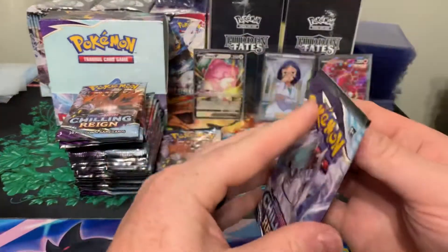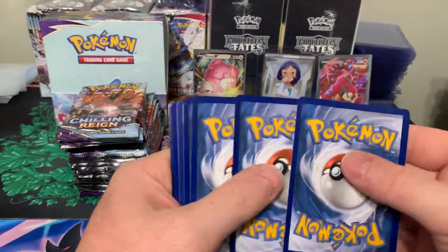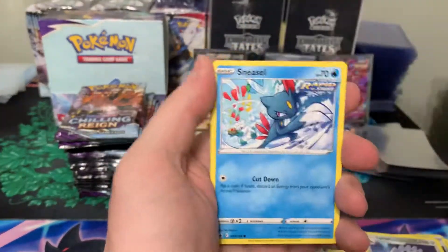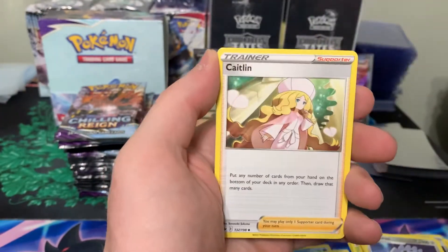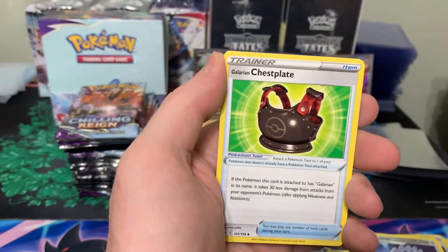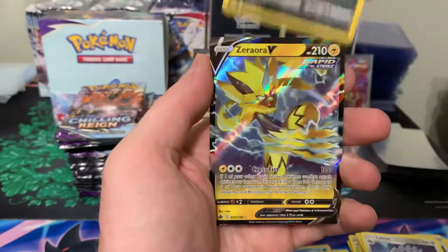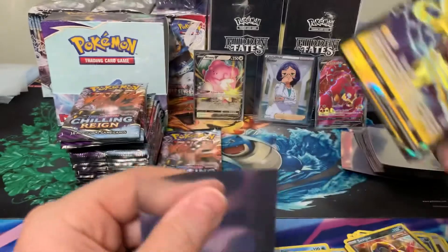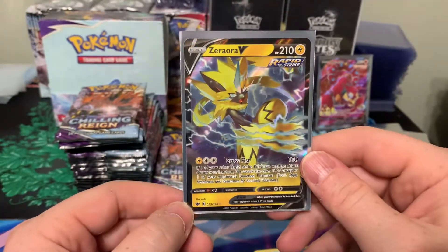Four packs left in the first half. Let's see if we can get anything from this Ice Rider pack. Pack thirteen: Deerling, Sneasel, Farfetch'd, Furfrou, Centiskorch, Energy, Caitlin — I think Caitlin's actually the big Full Art trainer in this one — Chestplate, Flappple, Sableye, and a Zorua V. Something, not too bad — four hits in the first half.